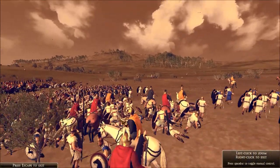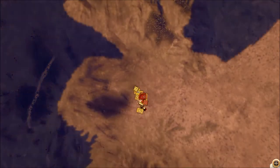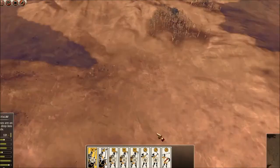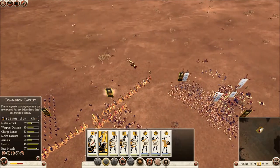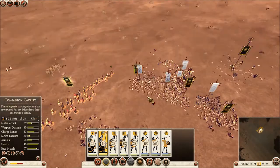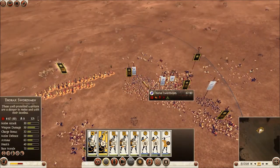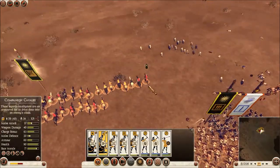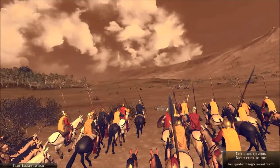That's a good charge. You can see it's still a good game. I'm going to move my cavalry unit down here — hopefully I won't lose my general. Okay, charge the thorax swordsmen.